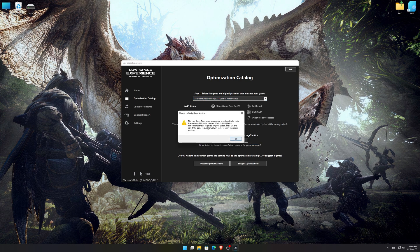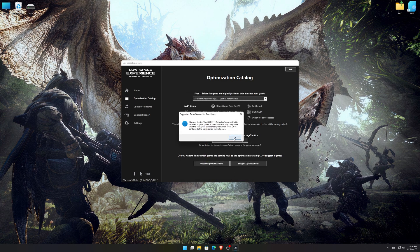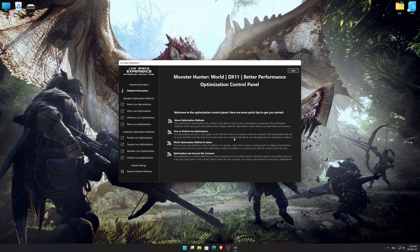If the Low Specs Experience does not automatically verify the installation location, simply select the location where your game is installed. Press OK and the optimization control panel will load.